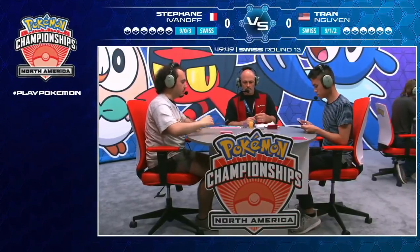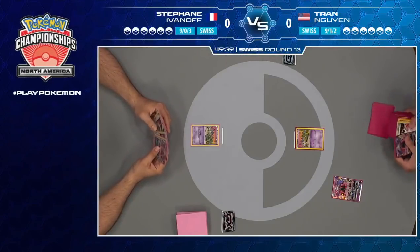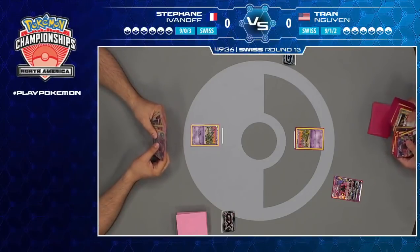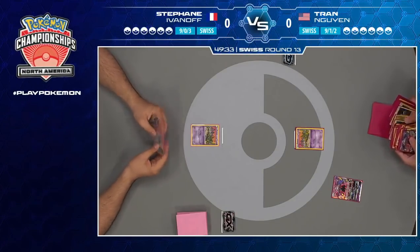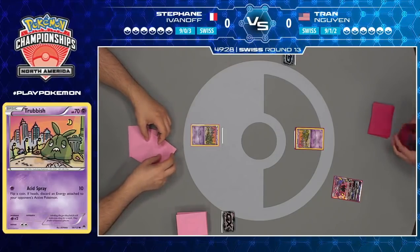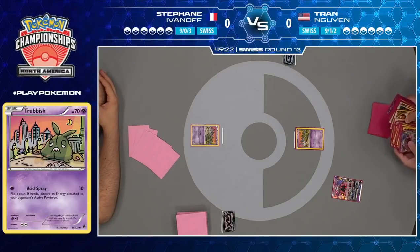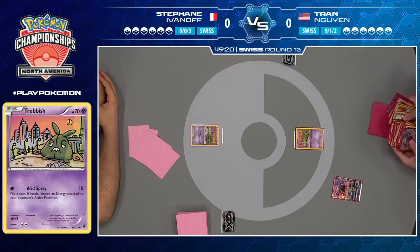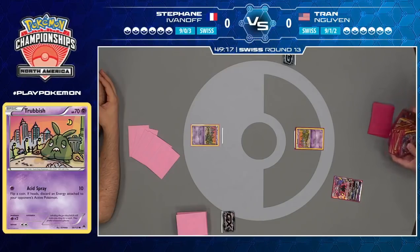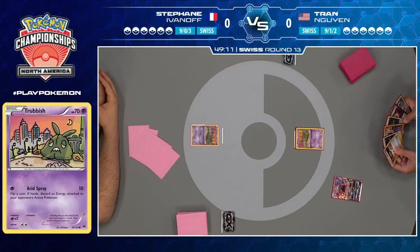The other Garbodor — we saw a handshake, which means the game is about to begin. Tran wins and starts off on the right with a Trubbish against Stefan's own Trubbish. Tran is going for a Tapu Lele, and this is where he gets the bad news of having his one Bridgette prized, which is definitely unfortunate. But he more than likely has a backup plan — he has another Ultra Ball in hand so he'll be able to get a different Pokemon out.